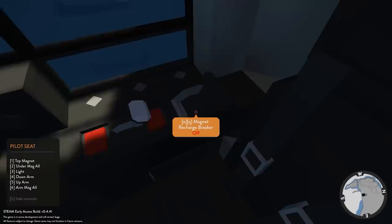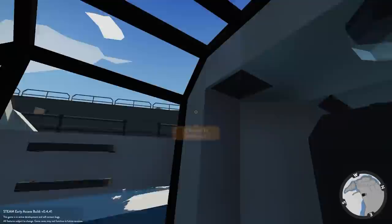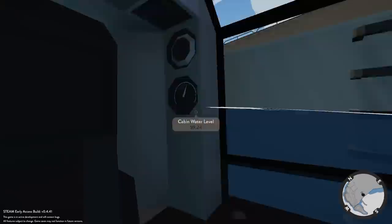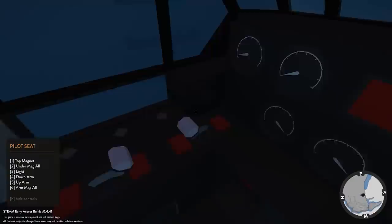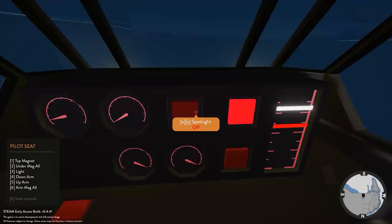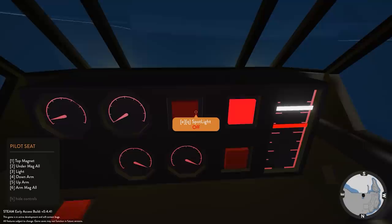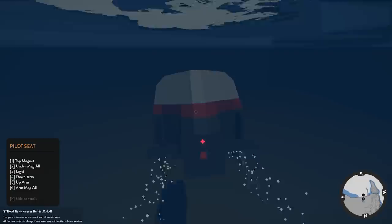There's a magnet control — I'm guessing for the magnets on top to connect to the dock for recharging. Towards the rear there are lights, a hatch open control, and a cabin water level indicator. In the pilot seat we have top magnets, under magnets, lights, down arm, up arm, and arm magnet controls. Let's get the light on — we have lights inside the submarine. It should start to sink and we can start moving. There are up and down controls, just like a normal submarine — pretty nice little submarine.